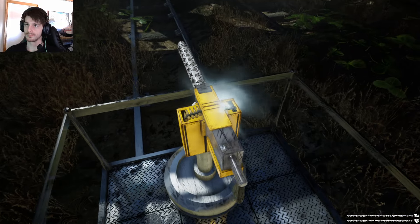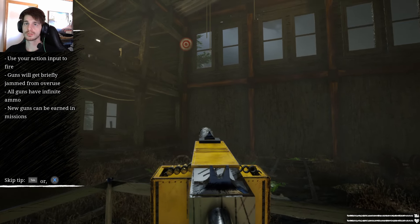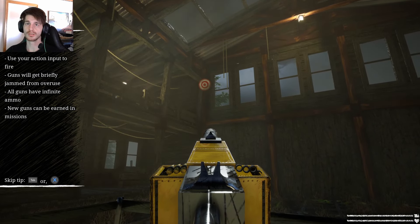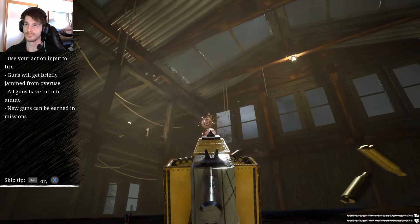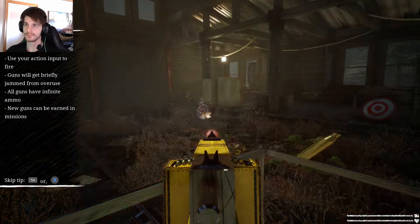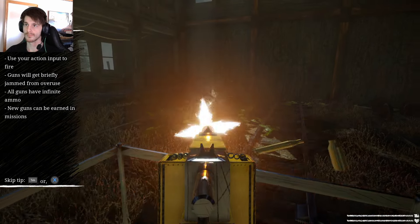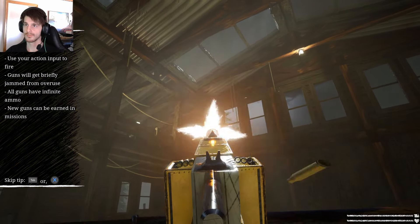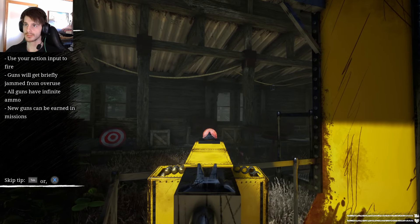There are some practice targets - can I shoot? Tutorial says: 'Look to aim, use your action input to fire. The gun will get briefly jammed from overuse. All guns have infinite ammo. New guns can be earned in missions.' Oh, what a recoil on this! Almost like I'm playing CS:GO. It doesn't last long.